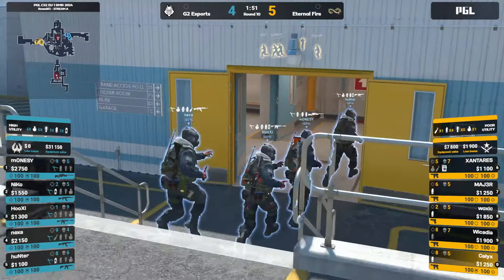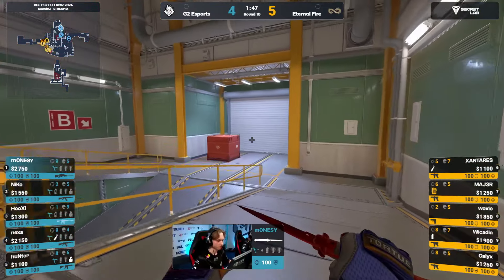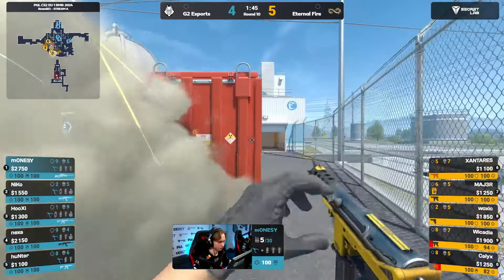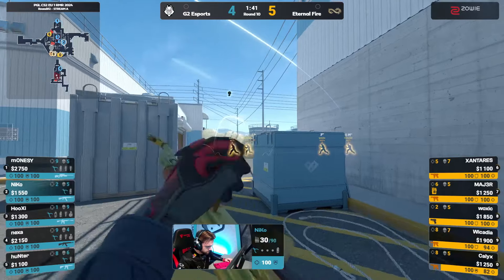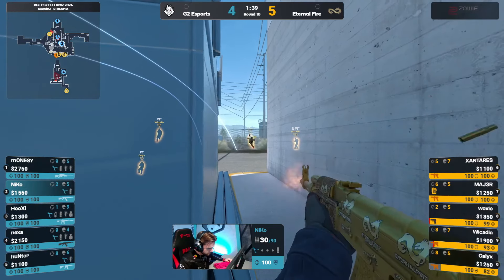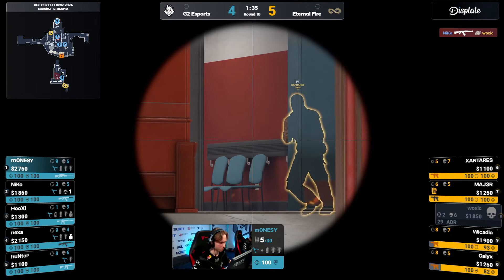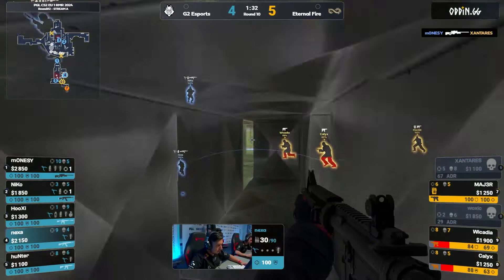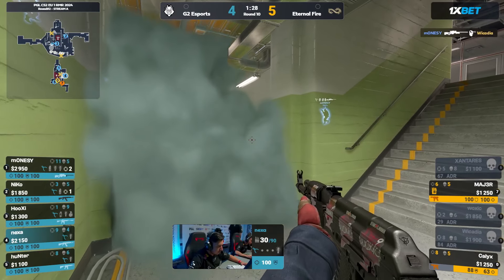Even on a five on three, that's a difficult round to retake that lower bombsite. You don't know what you're up against there, but they communicate — they're making up for it slowly but surely. They still have a couple of players that have hardly been activated — Hooksy on one, Niko on two kills. They've got a couple of players that could still be put into the game and make it interesting. Molotov down behind the wall. A nice aid — and they absolutely catch Woxic out. Nexa able to call in the information right away, so they have a great read.